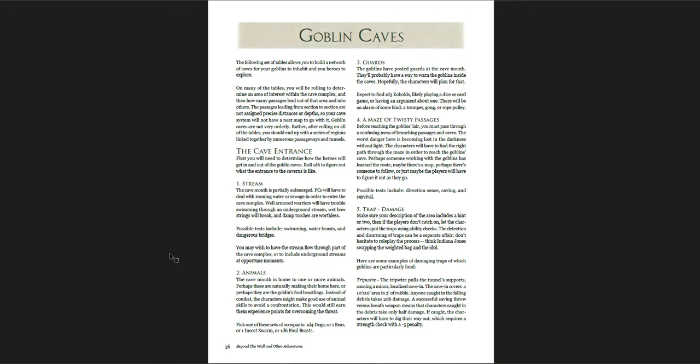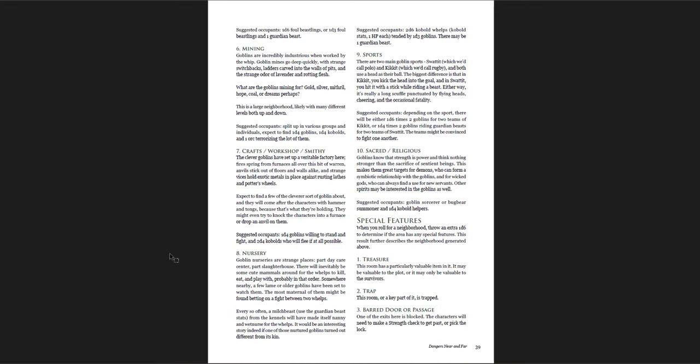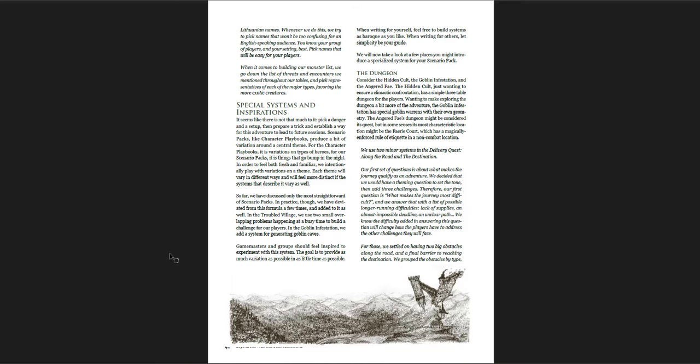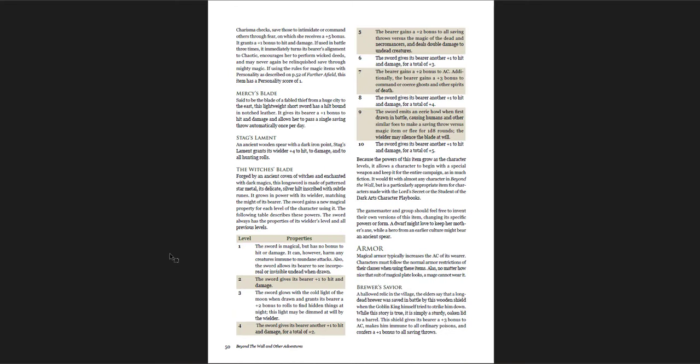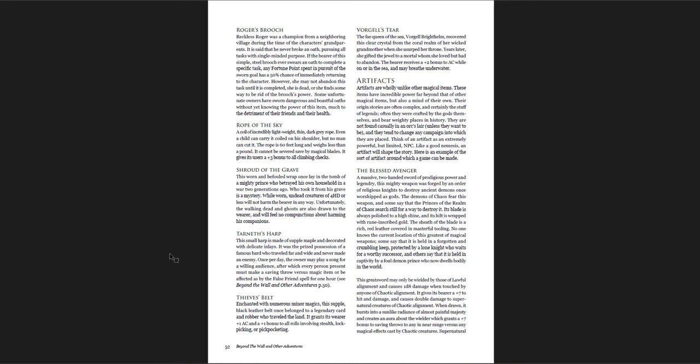Goblin Caves with different regions within them, neighborhoods, rooms and special features, exits, example caves with a cool point map of a Goblin Cave. How to make scenario packs — basically loose adventures that aren't just 'go here, do this.' More magical items with wonderfully flavorful names like the Stag's Lament, the Mercy Blade, Fool's Coin, the Gem of the Firstborn, the Ring of Ensorcelled Iron. The flavor of Beyond the Wall is just head and shoulders better than D&D 5e — it appeals to me because I love this particular style of fantasy: Ursula Le Guin, Lloyd Alexander, that fairy tale side of fantasy.